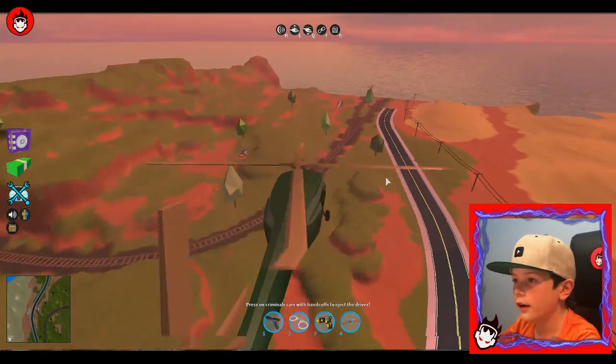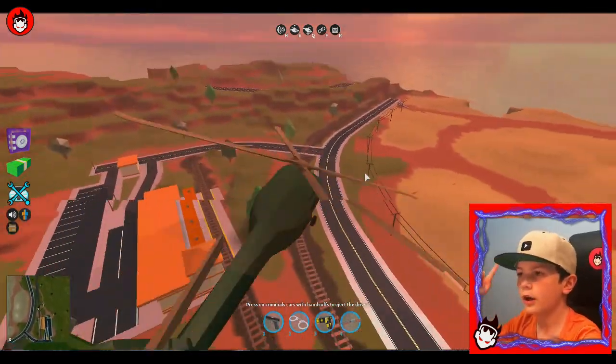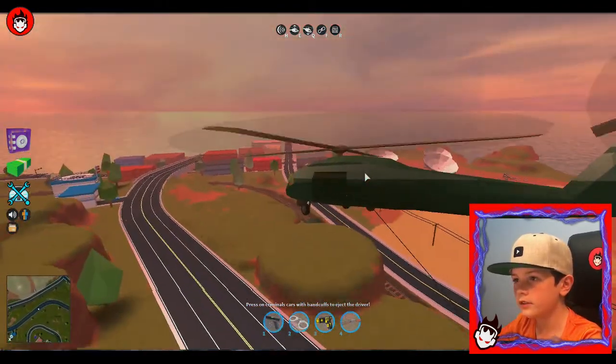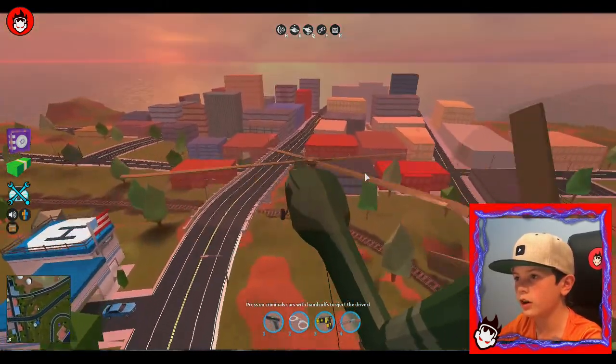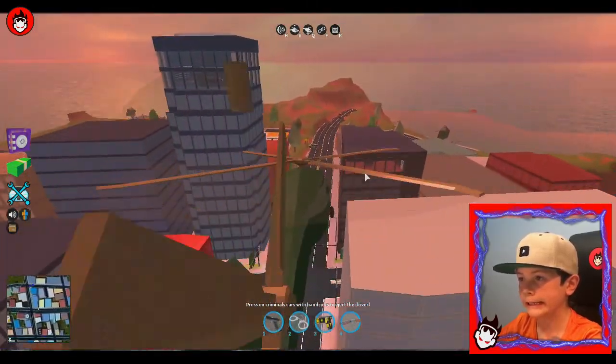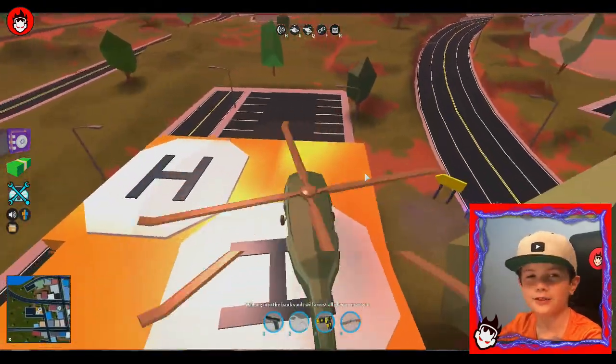So Deathslinger is going to be waiting by the Porsche spawn to see if this works. I'm gonna head over to the garage. Let me get the design on here guys because there's a camo SUV down there.